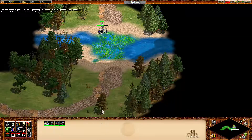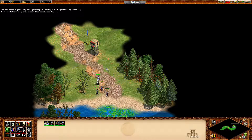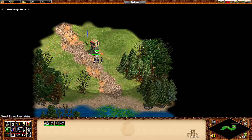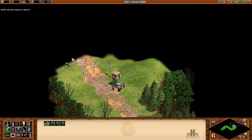The road ahead is guarded by an English outpost. Scroll up to the outpost building by moving the mouse to the very top of the screen. Then, click the red outpost. Right-click the outpost to attack it.